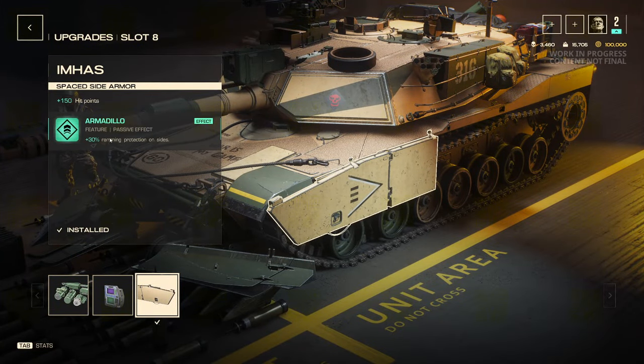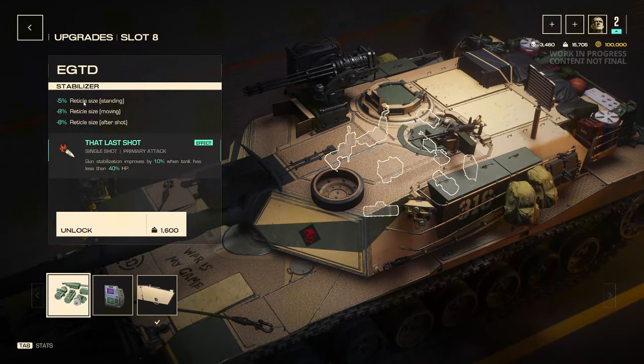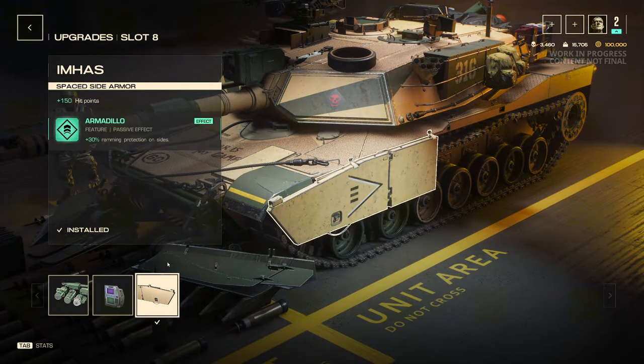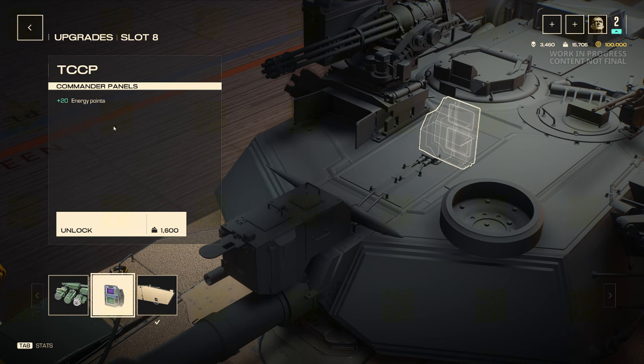Right here I have the space side armor, which gives me a plus 150 hit points and makes it where if someone rams my side, I get protection by 30% — very nice. This was a tough one for me to pick because I was really wanting to pick the reticle size perk, since when you're below 40% health it gives you improved stabilization by 10%. But I just wanted the extra hit points here — that's the main reason. I'll probably switch between the two eventually. You can also build into extra energy points if you're going for abilities.